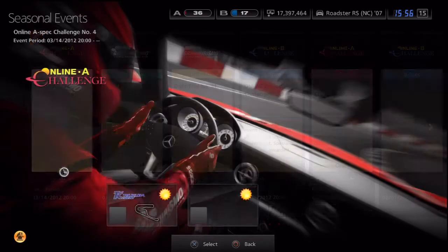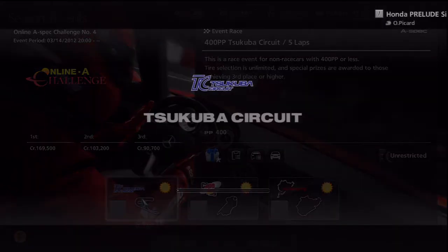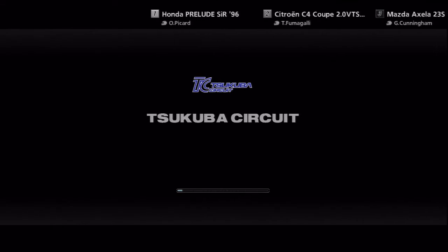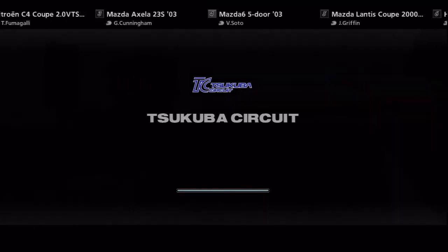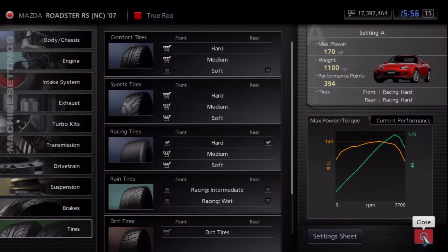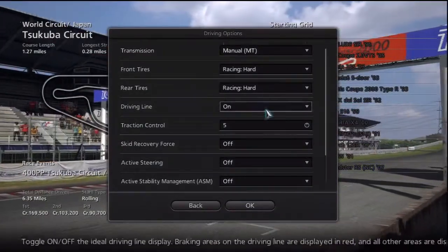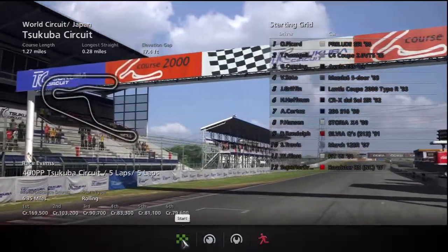Now I don't use a wheel — I actually use the controller. I like to keep the settings the same and don't put anything on as far as assistance goes. Keep traction control off, but I like to have the racing lines because sometimes it's hard to see where you're going, especially on a dark map. It's hard to judge how far or how close something is. So traction control off — let's go ahead and start this race.